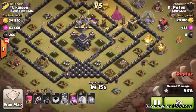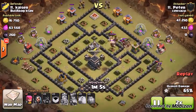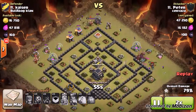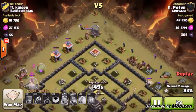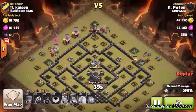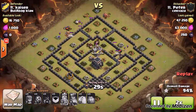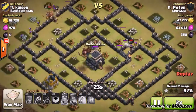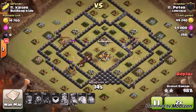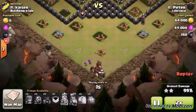Hogs are tearing through, doing their job. Defenses are down. Pretty much all that's left is that King up here for them to worry about, and the Hogs are gonna go take him out. He's good to go. And after that, that's all she wrote. Very nice attack by Peter here — excellent.